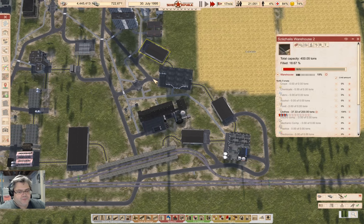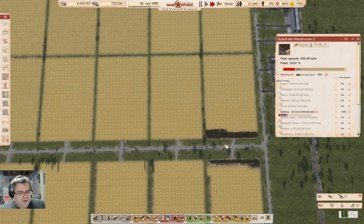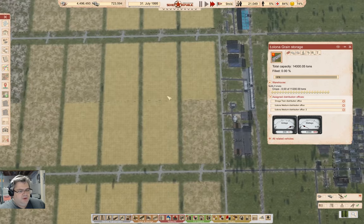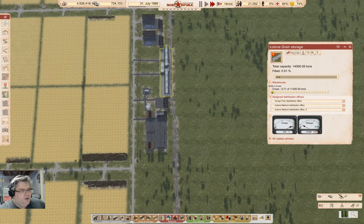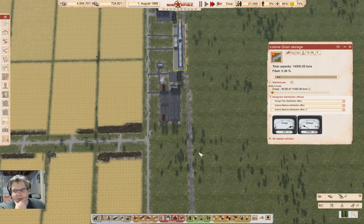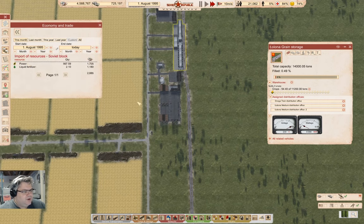Clothes though — we've got harvest going now. So in here we're going to have crops coming up. We don't have any harvest over there yet. We're up to four and a half million rubles again. I think we're just about self-sufficient — just about.